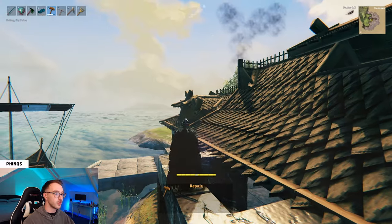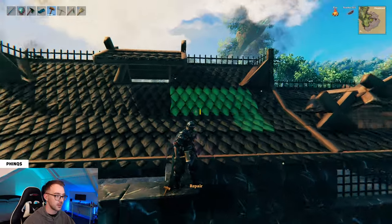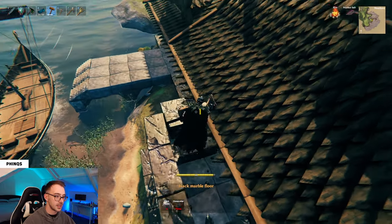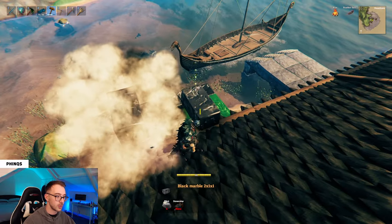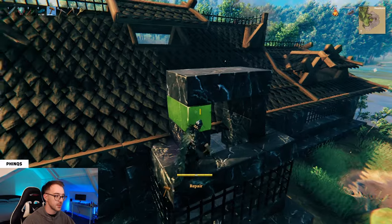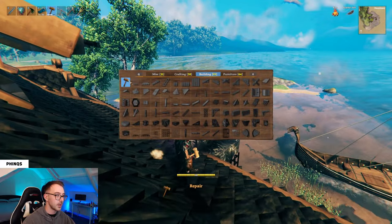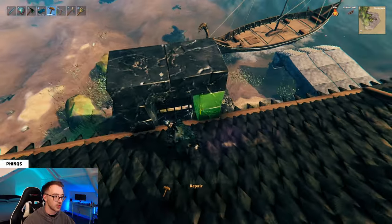Once you've finished with the roof and added any windows and detailing — I've added a trim along the outside and a couple of windows at the back — it's time to get onto the chimney. I'm going to get rid of these 2x1s and place in a black marble floor instead, then build up two high with the 2x1s and place two black marble floors along the top, and this is going to be my chimney. You can add in a similar style roof on top if you want, but it works just fine as a chimney.